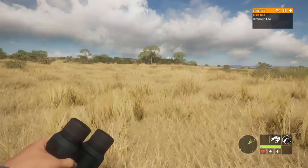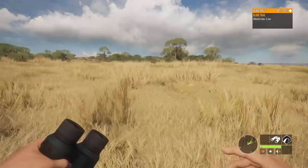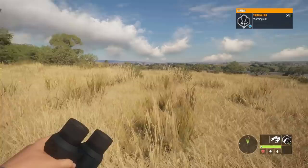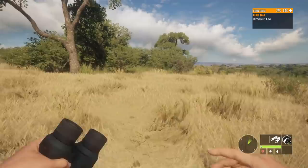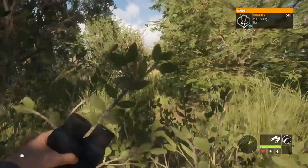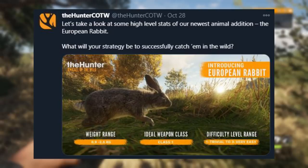On October 28th, they announced that we will be getting a new animal for Hirschfelden, and that is the European Rabbit — not the European Hare, the European Rabbit. Generally the same thing — they're both really fast, they both jump around. No one's really going to care for them all that much. We'll probably hunt them for a little bit and that's it. Most people I know that play this game could care less for the rabbits — we find them more of an annoyance than actually a cool animal to hunt. But for Hirschfelden it'll be something new.